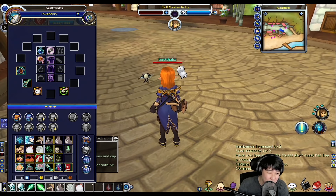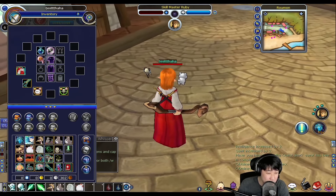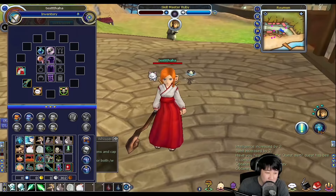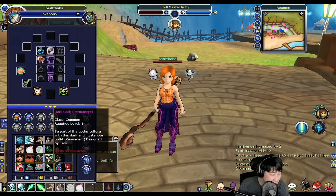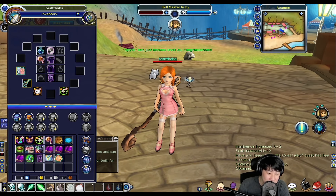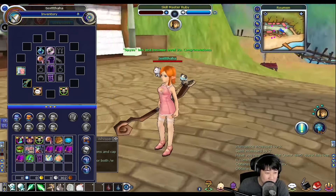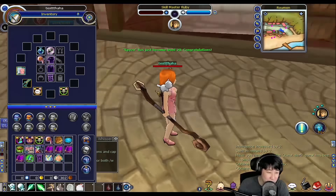And these twin swords — if you want to be a samurai, that is it. That looks perfect on her, she kind of looks like Kenshin. And there is the doctor's robe — is that really a doctor's robe? Is that what doctors wear? Where is this game from? I want to move there.